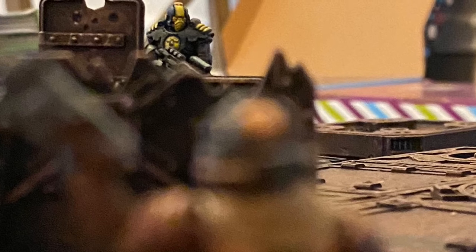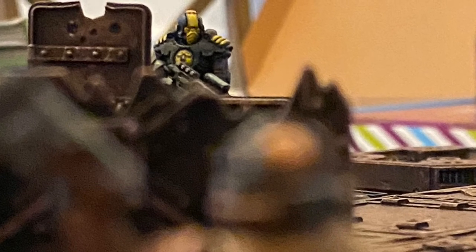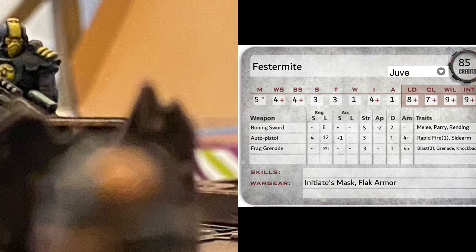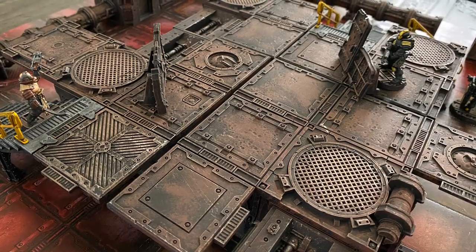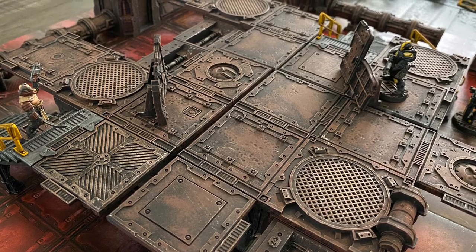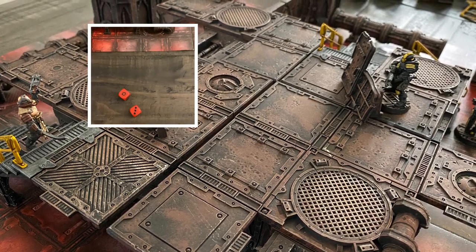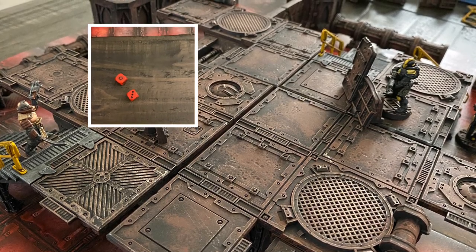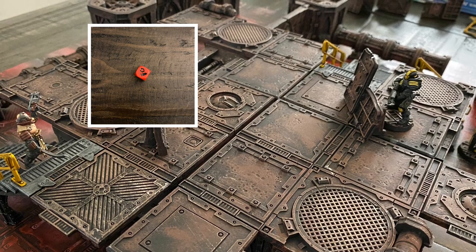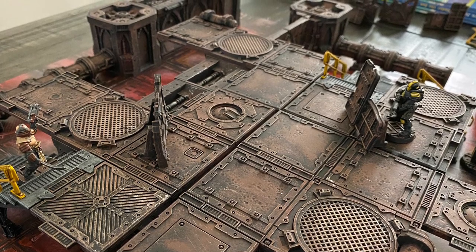Festermite moves to the top of the stairs, sees Double Tap, and uses his second action to fire. Looking from the model's eye view, Double Tap is more than 50% obscured, giving him full cover and adding +2 to the roll needed to hit. Festermite normally hits on a 4+, so he now needs a 6+. He rolls one attack die plus an ammo dice to check for an ammo check and the rapid fire special rule. On a roll less than 6, the shot misses and no ammo check is required. Had the ammo symbol been rolled, Festermite would take an ammo check equal to his card rating of 4+ — if failed, the weapon is out of ammo and must be reloaded.